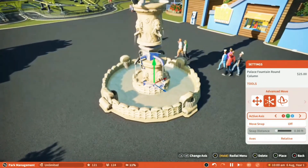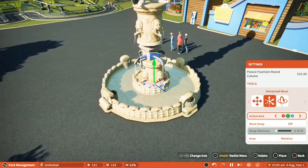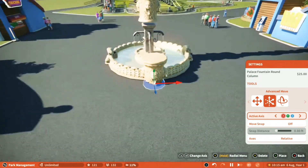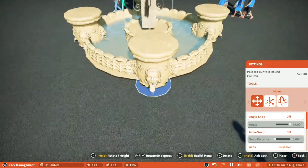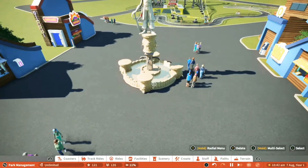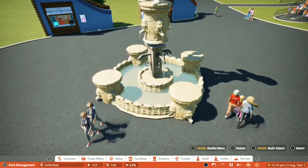Of course if you don't like the way the bins look you can cover them up with other pieces of scenery such as the columns from the fountain. However, the guests can still be rebels.